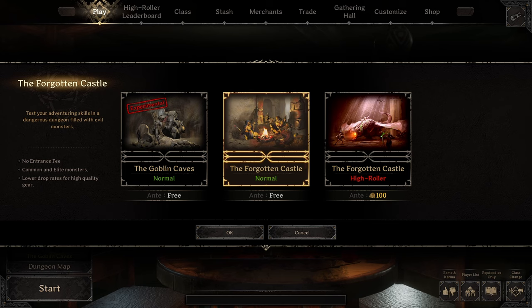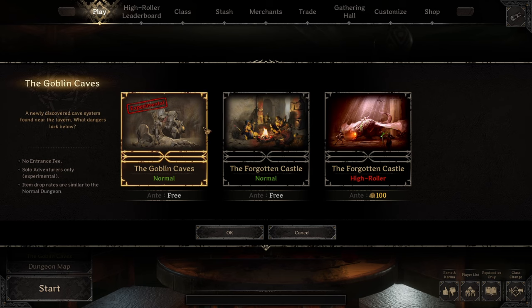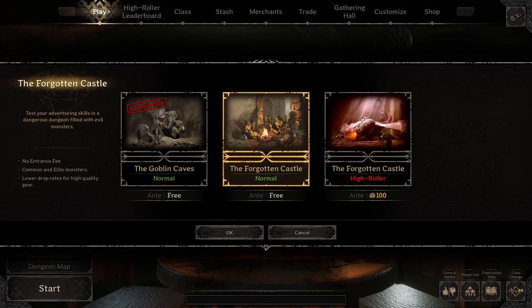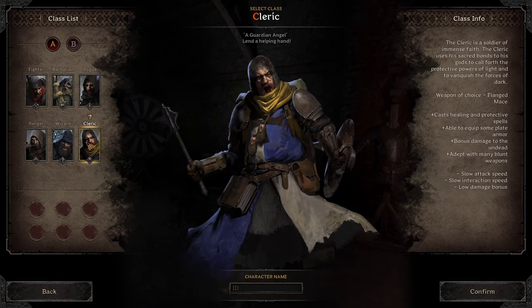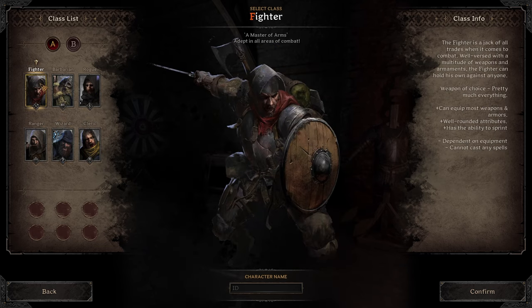If you actually want to fight people and win fights and get out as a solo, then obviously you're going to go Goblin Caves — though it's actually harder to extract in the current iteration. Now, getting out is going to strongly depend on what class you're playing. If you want to rat, it's going to be a lot easier as a rogue, cleric, or ranger. Barbarian, wizard, and fighter are going to be the hardest to rat with.